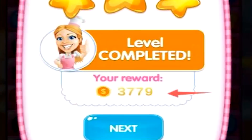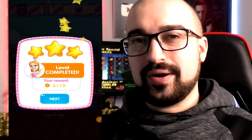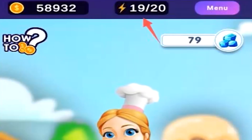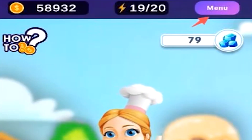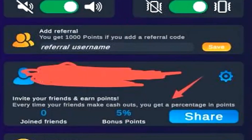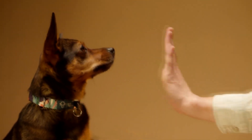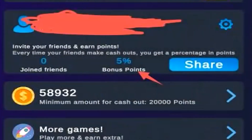I've apparently won 3,779 of the coins. Not the worst in the world, but without knowing the currency conversion rate you probably have no idea what this means. Heading back to the home screen, you'll notice I've lost some energy, but my total balance is now 58,932 coins. Tapping on the menu button allows you to see all the settings. Here you can change sound and vibration settings, or enter a referral code for 1,000 points free — I'll include my referral code in the description. Anyone you invite earns you 5% of their earnings, without affecting them.